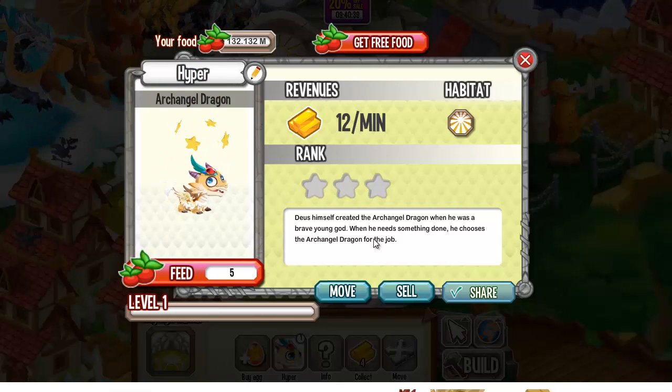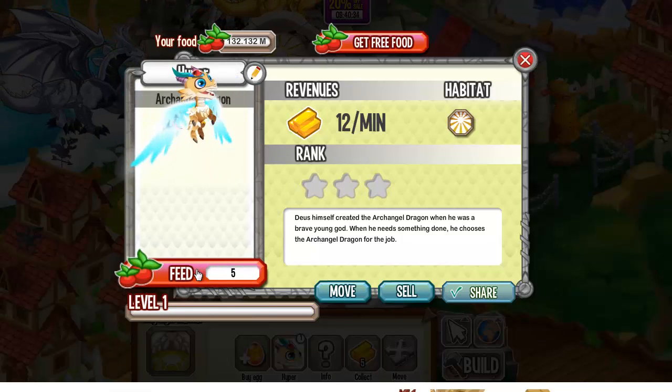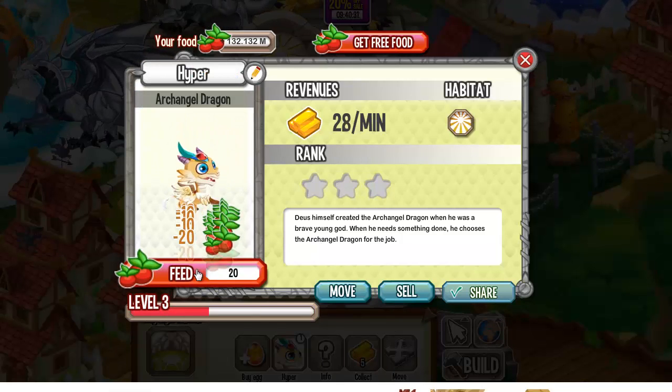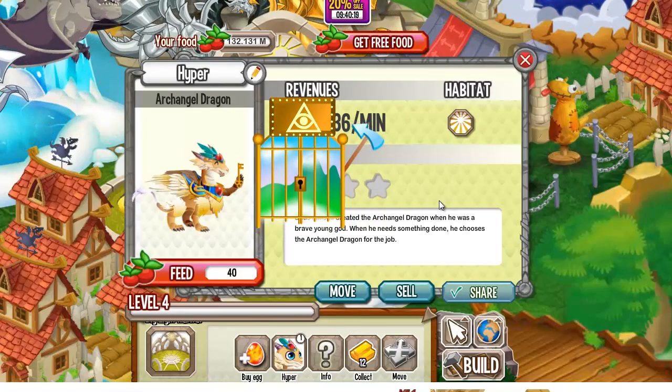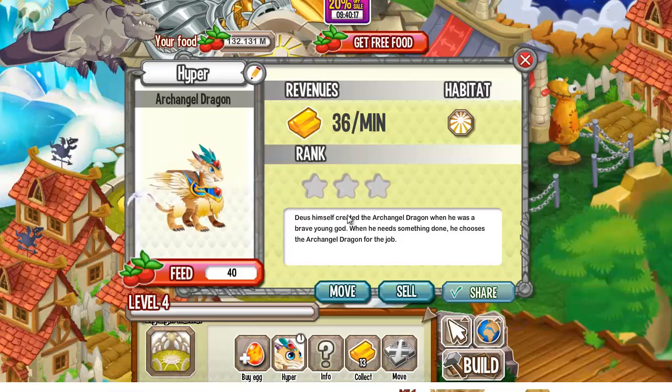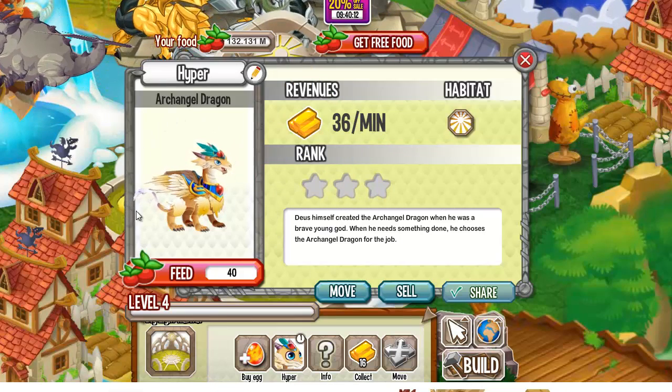He's a bit clumsy — he's just a little baby I guess. Nice wings, very beautiful dragon. Now let's see him at level four. He has a key to heaven's door or something. Looking good! The Archangel Dragon is very clean and beautiful.